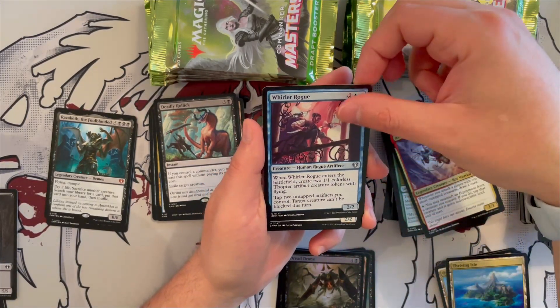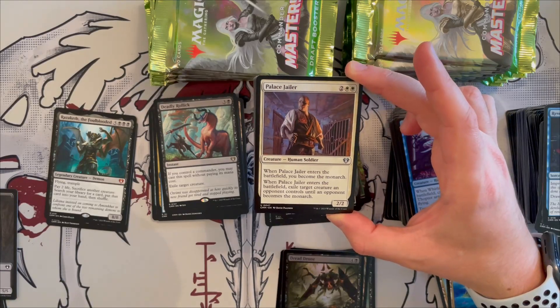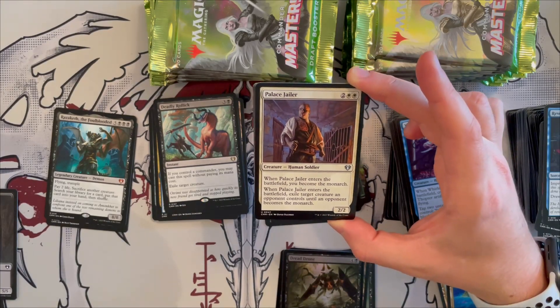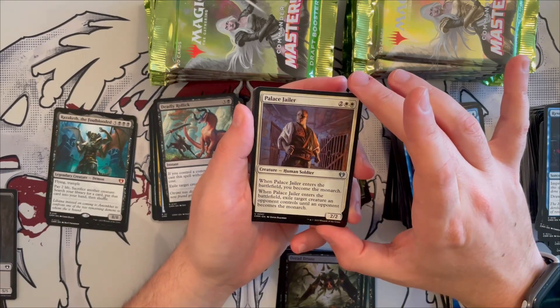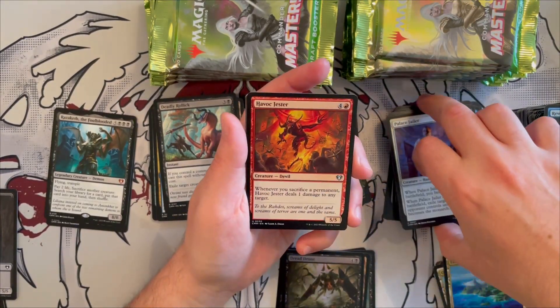Palace Jailer is a 2/2 human soldier — when it enters you become the monarch and also exile target creature an opponent controls until an opponent becomes the monarch. It's a prison effect but only as long as you remain the monarch, so it's not great — I don't like it much because of that.